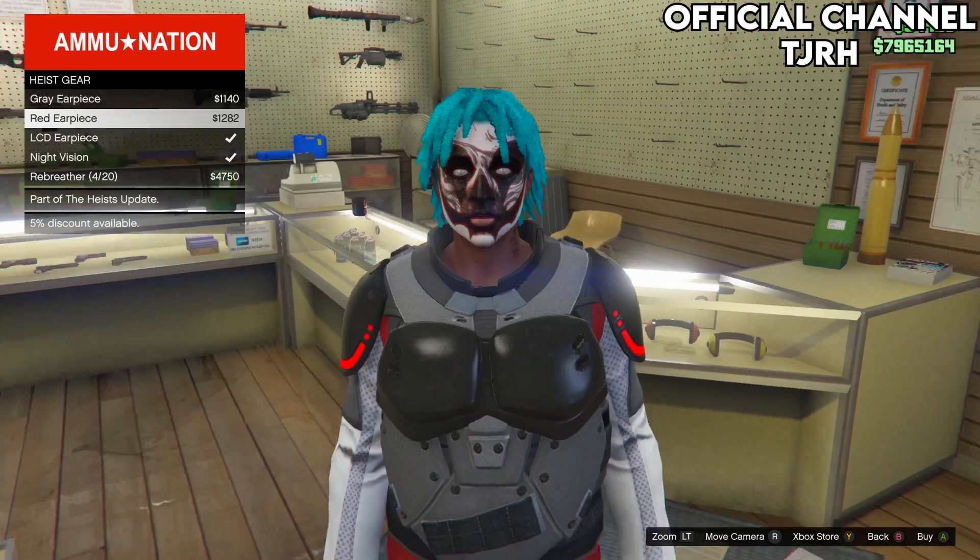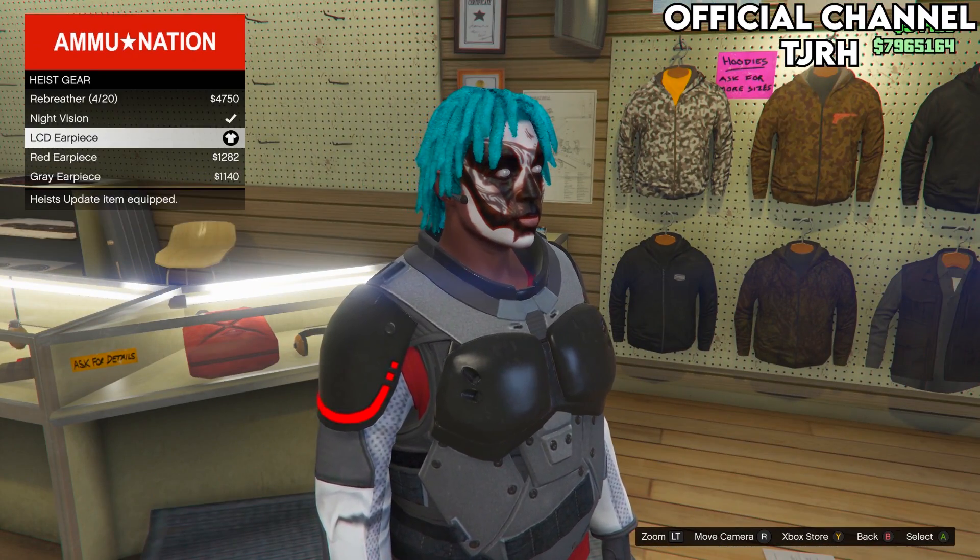Once you've made it to an Ammu-Nation store, go to the middle section which should be 'Gear' and you want to equip any earpiece.